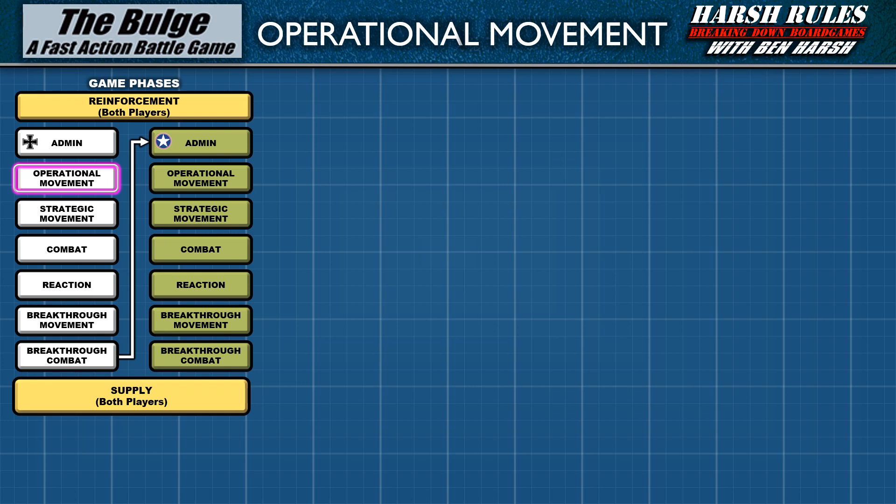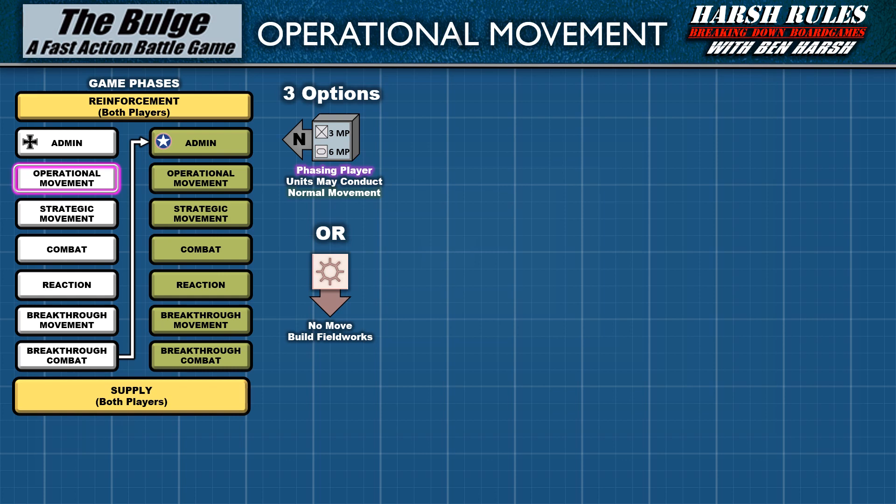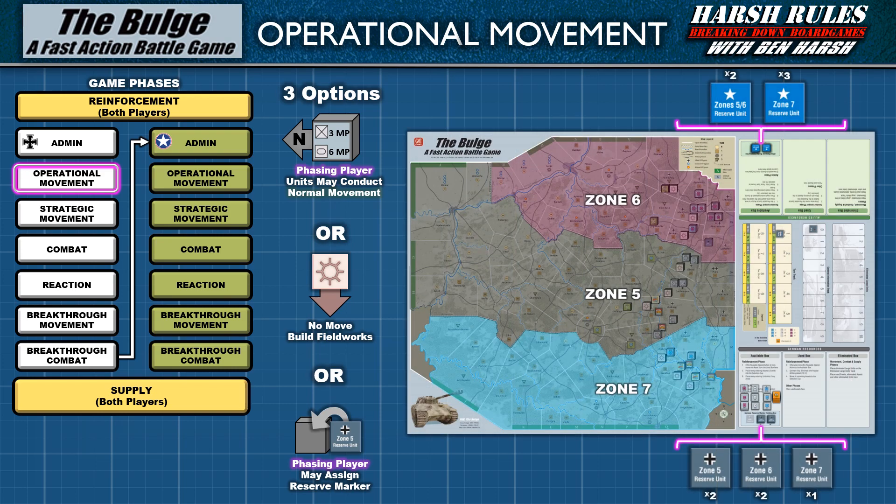Now that we've covered the rules for areas and movement, let's discuss the operational movement phase. The phasing player has three options with their unit blocks. A unit block may be moved normally following the movement rules we just covered, or the player may opt for the unit to remain in position and build fieldworks — a defensive barrier that can absorb one hit in combat — or the phasing player may assign a reserve marker to the unit. A reserve marker creates movement options for the unit in later turn phases, and placement is restricted by zone and the number of counters in each player's available box. Reserve markers are often spent to conduct strategic movement, which is the next phase.